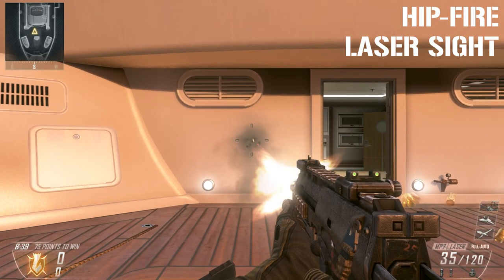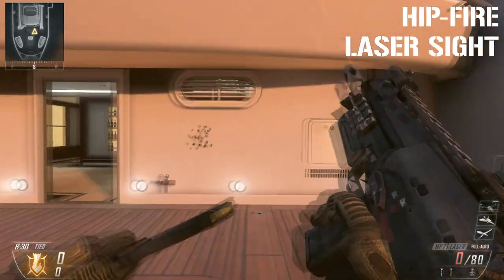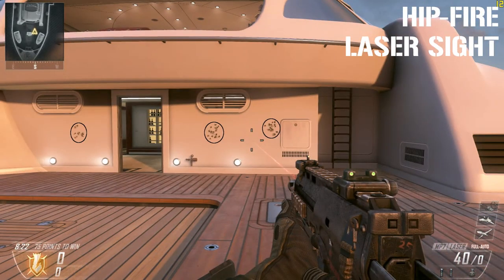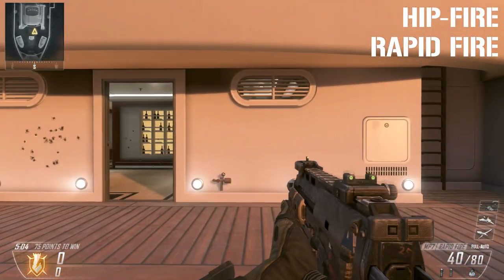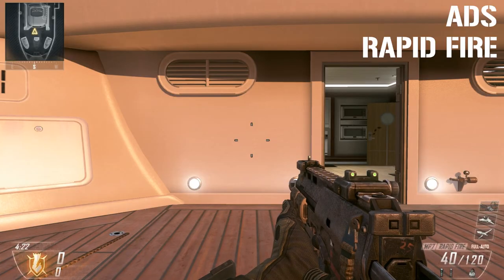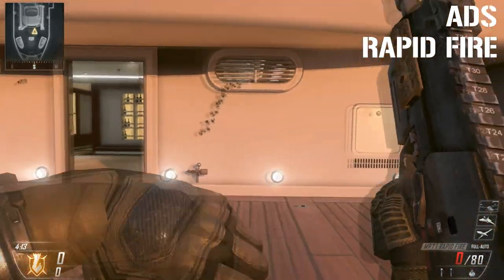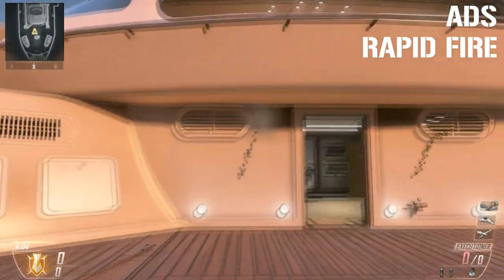Here is the hipfire spread with the laser sight attachment — it's noticeably more compact than without it, which makes sense since it increases hipfire accuracy. Now we come to my favorite attachment: rapid fire. Just look at that — it empties a whole clip incredibly fast with a crazy wide spread. For the aim down sight spread with rapid fire, it goes up and to the right at almost a 45 degree angle. You almost definitely need to burst fire if you're not right on top of your target.